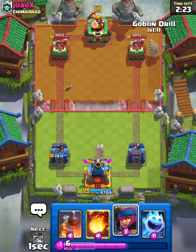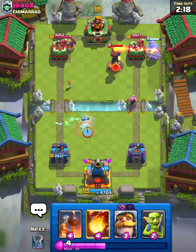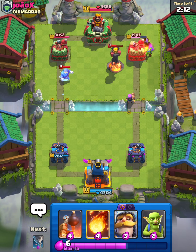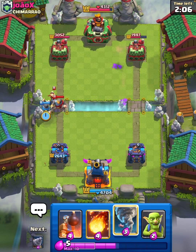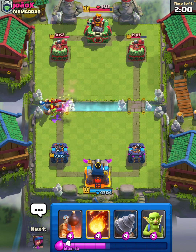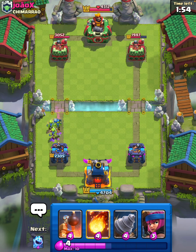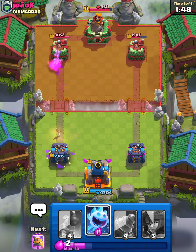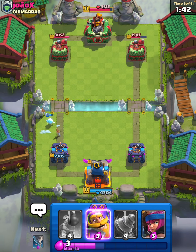We're gonna drill and he knights in the back luckily. I will ice spirit to distract - we do activate king but that's fine, look at all that damage we get from the goblins. That's pretty unfortunate. I have to just tornado. We have to goblins - wait no, we did it. Luckily we're playing a quick cycle deck so we have all of our stuff in cycle.